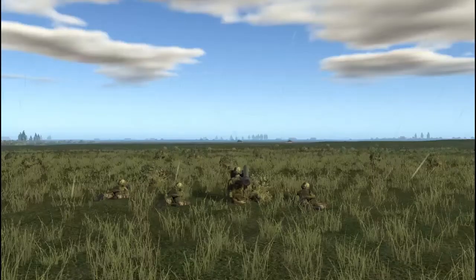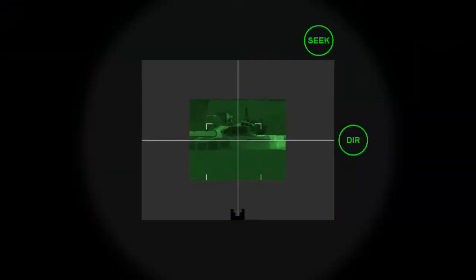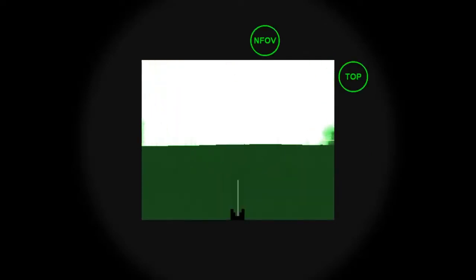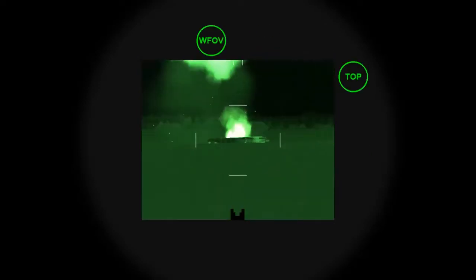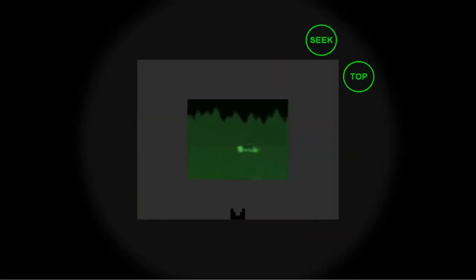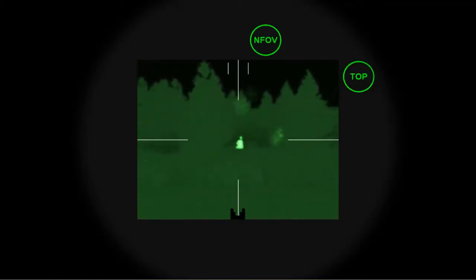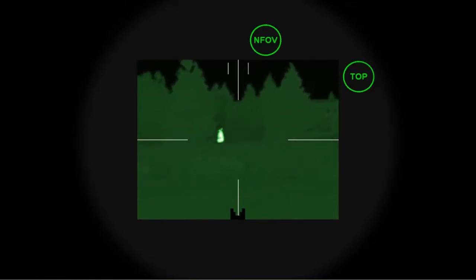Because the Javelin is a fire-and-forget weapon, it offers a somewhat higher rate of fire than a missile that requires the operator to guide it to the target. The Javelin being fire-and-forget also allows the operator to retreat to a safer location while the missile is still in flight, allowing a higher degree of survivability for the engaging team. This makes it one of the most powerful and versatile anti-tank guided missiles in Steel Beasts Professional. The Javelin is a formidable weapon when employed effectively.